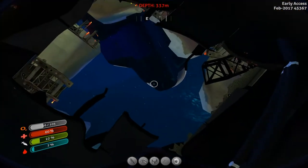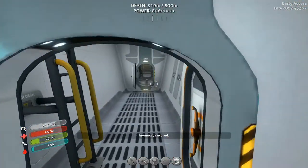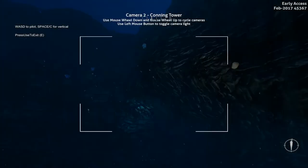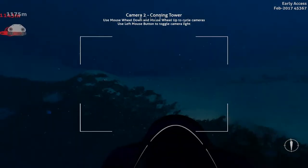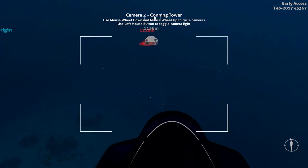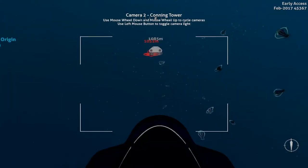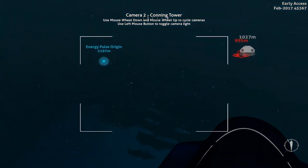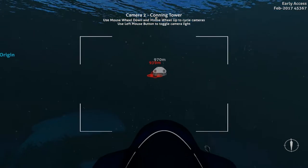I really need to get back. We have what we need for the modification station blueprints — now I need to double check and make sure I can build it. But the bigger, more immediate problem is going to be getting back to the base before I dehydrate to death. I think we can do it because you don't seem to lose too much while piloting the sub. Worst case scenario I could grab some surface fish and just eat them, but if I can make it back, that's more ideal.